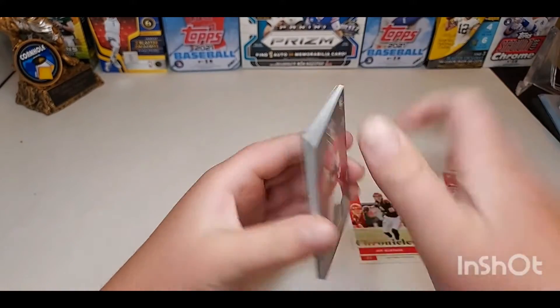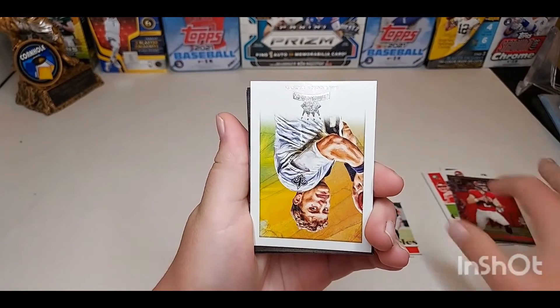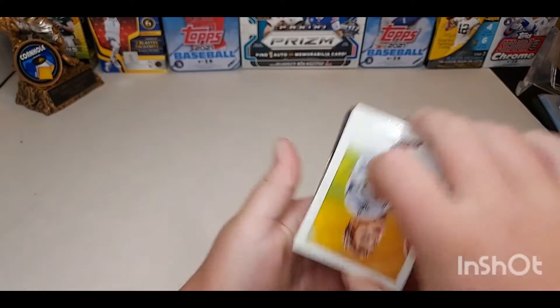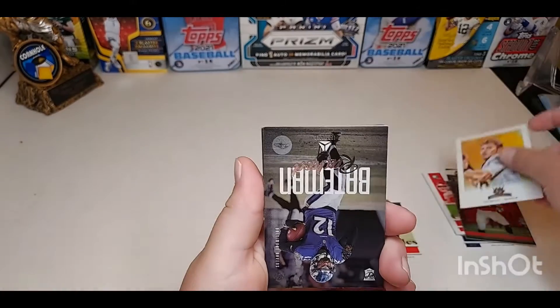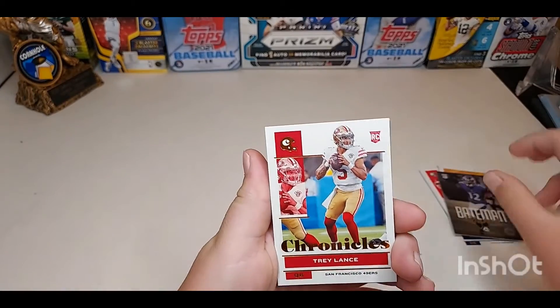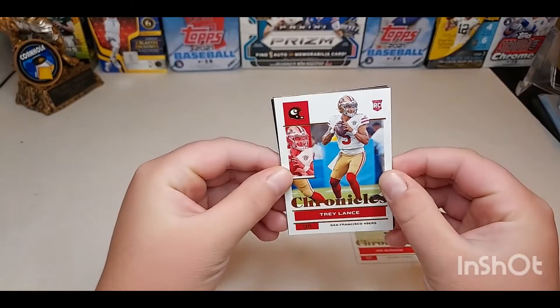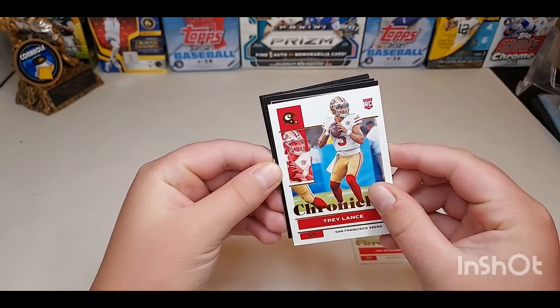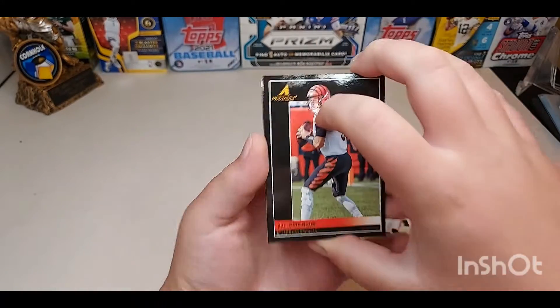Kyle Trask rookie card — I love these, probably one of my favorites, probably number two. Prism black is obviously number one. Ian Book, Rashad Bateman, Trey Lance on the bronze — nice. Pinnacles: Joe Burrow again — I already have one of those.